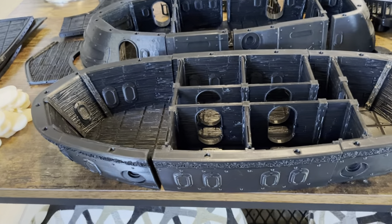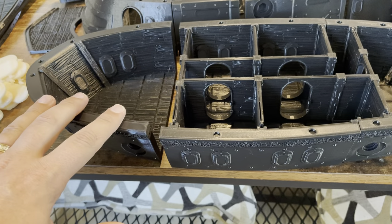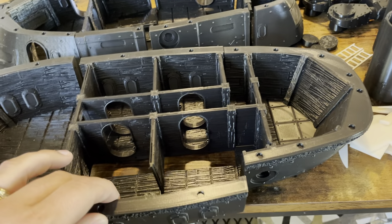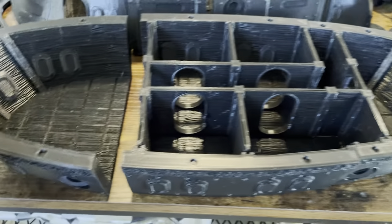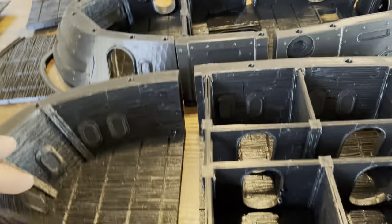First we have the bottom level. It comes in four pieces — one piece in the front, another piece in the back, and then two halves on the sides, along with the interior walls that have a whole bunch of doors. It's kind of a little crew quarters down there.